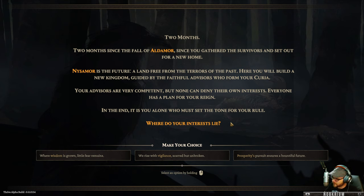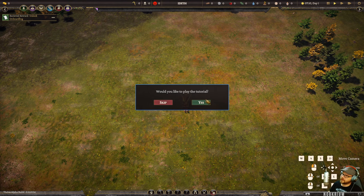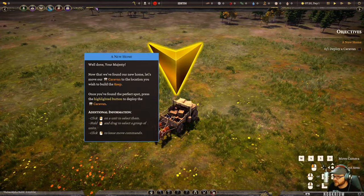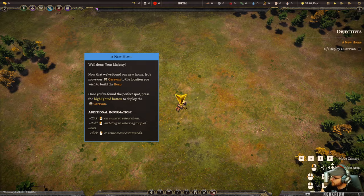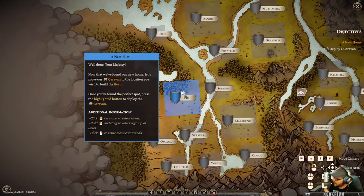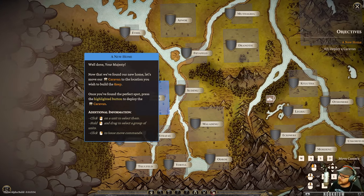We'll go with Vigilance - that sounds nice. Keeping the tutorial on, we've got ourselves a wagon. Let me show you the interesting bits: we'll set down our town center, build a town, put in lumber mills, quarries, all that stuff. But we can also zoom out to the world map - we're at Edith here and eventually we'll go to different towns. Other players in multiplayer will have different settlements around.